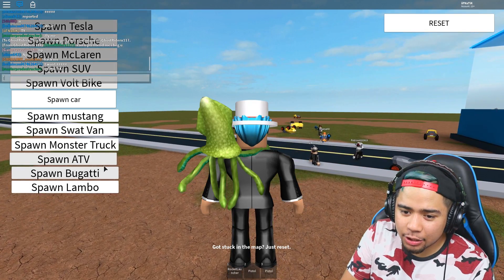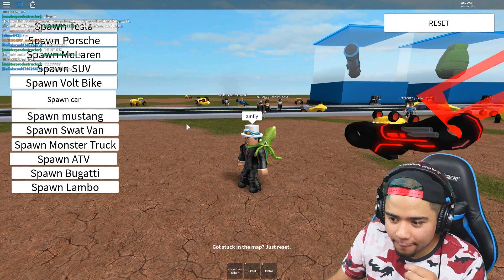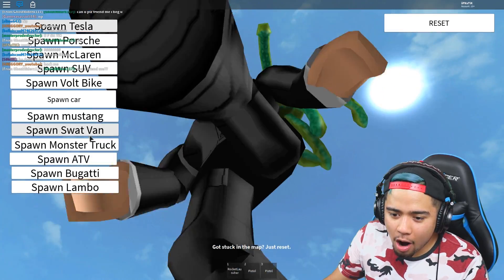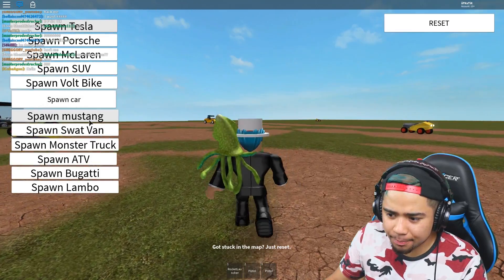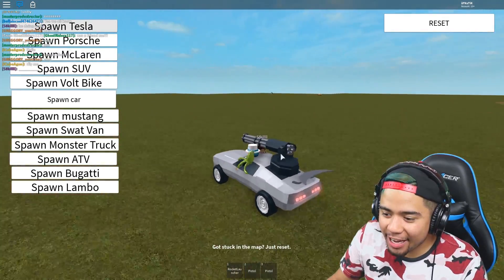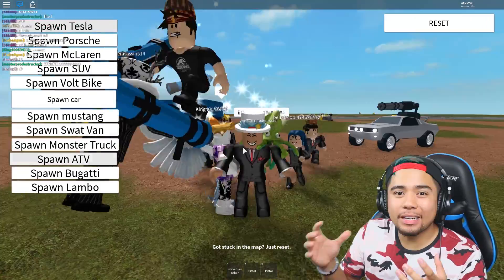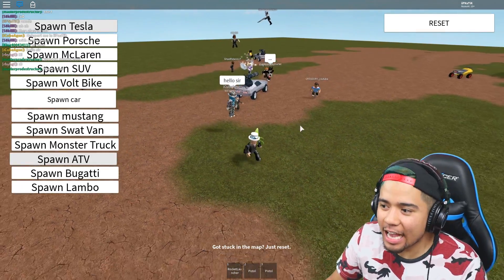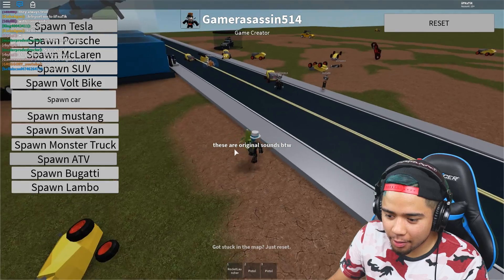I did want to test out all of these vehicles to see if they actually have a minigun on top, so let's spawn the vault bike — it spawned all the way up there. Let's do the Mustang — the Mustang looks so freaking good, look at it guys, brand new spoiler and brand new minigun. Since the owner gave me admin commands, I wanted to mess with a few of these players that are actually following me — everybody knows who I am since I have this star next to my name. These are also original sounds, by the way — shout out to this dude right here.